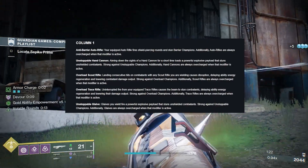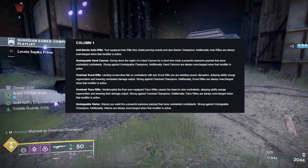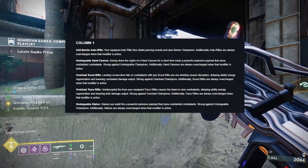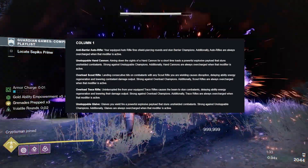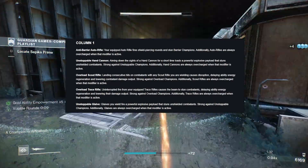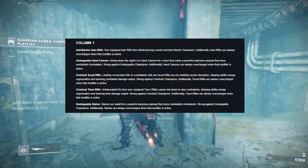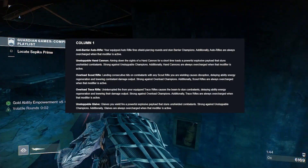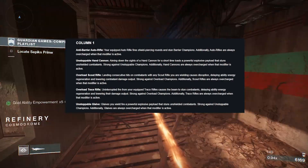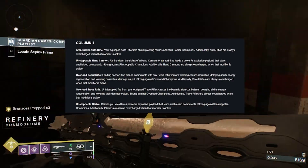Overload scout rifle — I'm curious to see how Symmetry works for that. Polaris Lance is really good though. We have a few decent scout rifle options, and if you get Nameless Midnight with kinetic tremors, that's pretty good coverage as well. I don't like overload scout rifle though for this, because typically — especially with fallen — overload is one of the more annoying ones to hit since they're usually moving around a lot.